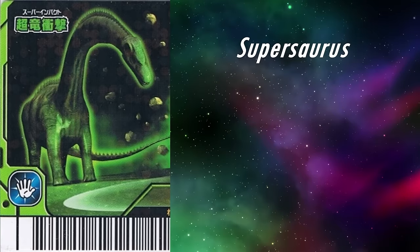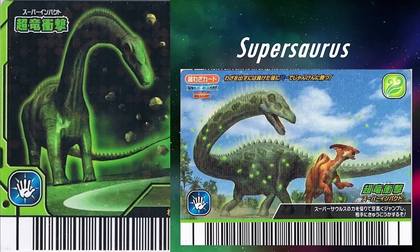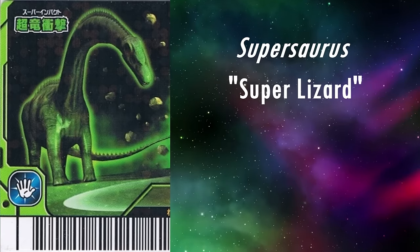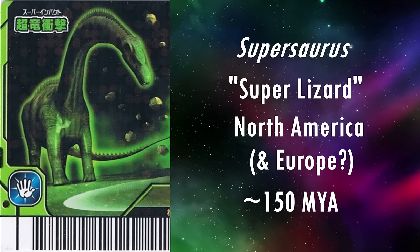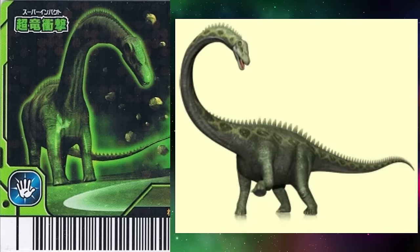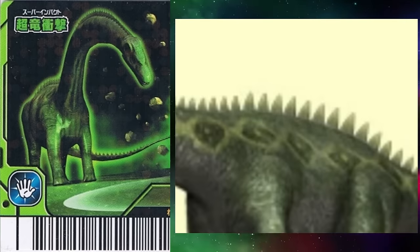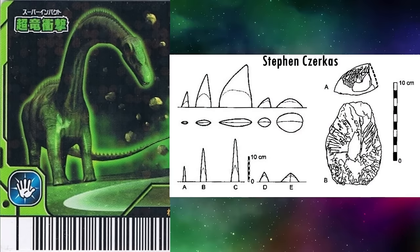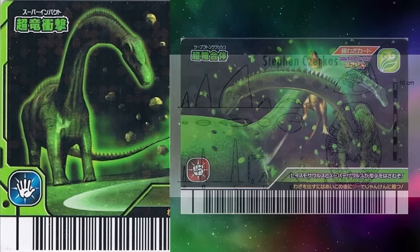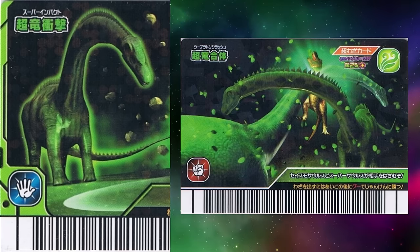The next genus, Supersaurus, is very similar, as it appears in a grass move card Super Impact in the arcade, DS game, and anime, but not in the TCG for some reason, where it appears in several other grass move cards. Its name means Super Lizard, and it lived roughly 150 million years ago in North America, and possibly also Europe, depending on whether the Portuguese genus Dinheirosaurus is synonymous with it. This model too looks to be perfect for the time. Unlike the Seismosaurus, it has the correct claw arrangement and has a row of conical spines down its back. These appear frequently in Diplodocid reconstructions and are known from these animals in the form of skin impressions, just not definitively from Diplodocus or Supersaurus specifically. I think it's more than reasonable to assume these genera had these spines unless evidence is found to the contrary. Overall, it is magnificent — or should I say, Super.